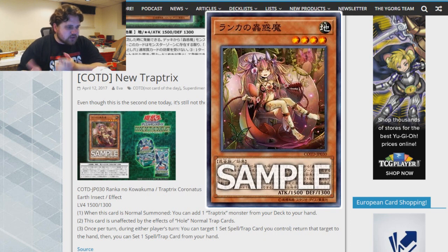The card in question is Trap Tricks Coronatus. It is an Earth Insect effect monster. It's Level 4 with 1500 attack and 1300 defense. This follows in line with the Trap Tricks theme — all the Trap Tricks monsters' attack and defense always equal 2800 when added together. Just a neat little bit of trivia and lore there.